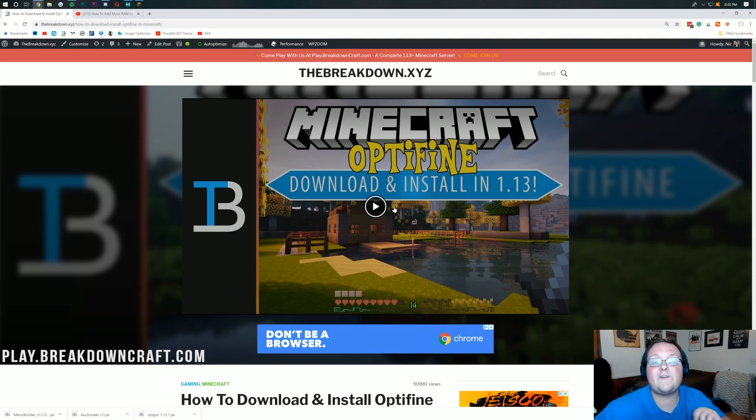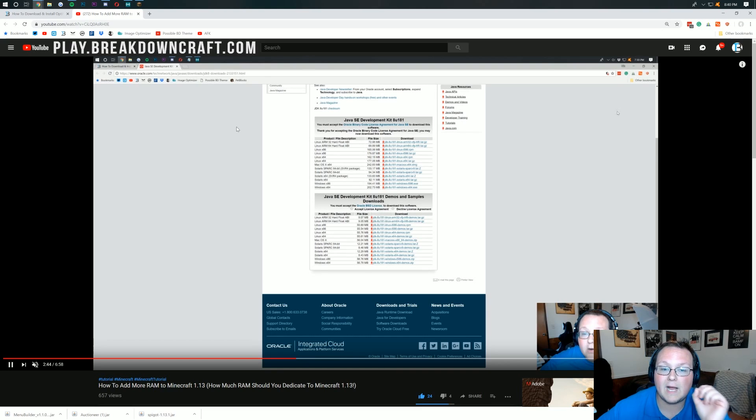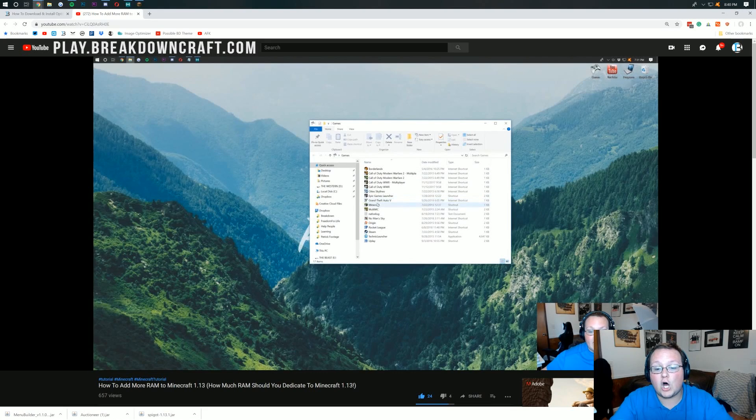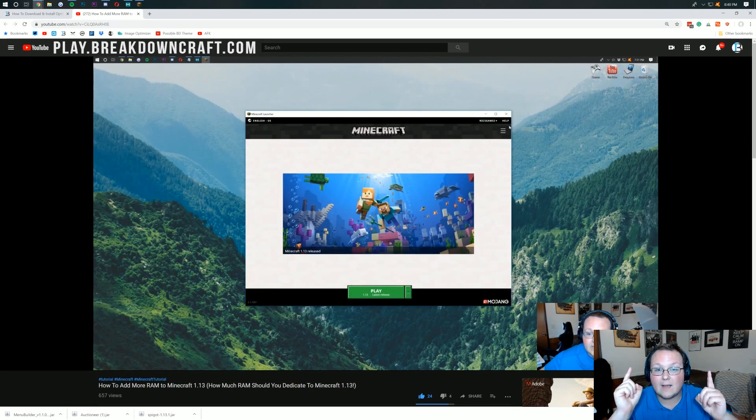Once you've got Optifine, you also need to add more RAM to Minecraft 1.13. I show you exactly how to do this — how to get Java and make sure you have the correct Java to be able to add more RAM to Minecraft. I go over it all in this in-depth video, also linked at the top of your screen and in the description below.